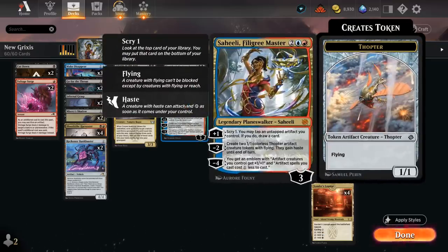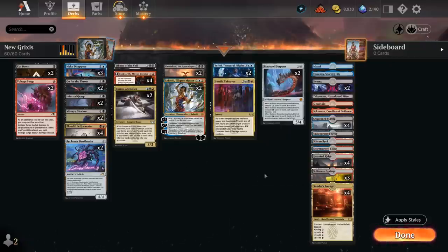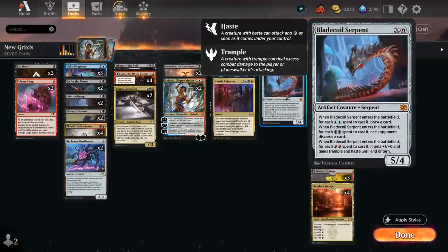We probably won't be using the minus four very often — it gives an emblem saying artifact creatures we control get +1/+1 and artifact spells we cast get a one-mana discount. That could maybe be relevant if trying to cast a larger Blade Coil Serpent.